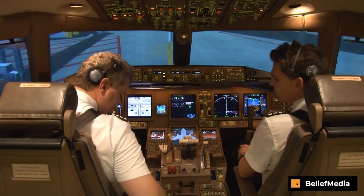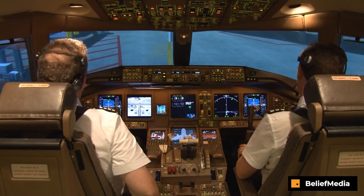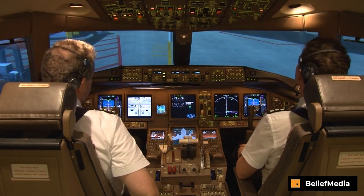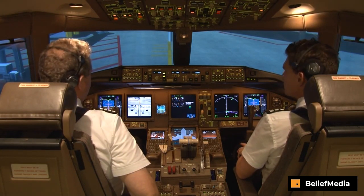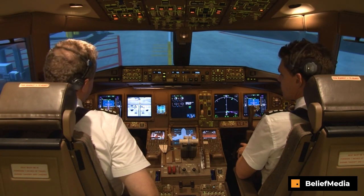Doors are shut. Ready to go. Flight deck to ground. This is ground, go ahead. Ground, just confirm all ground checks complete. 777 towbar in place. Ready, start and push. All ground checks complete. 777 towbar fitted. Ready, start and push.